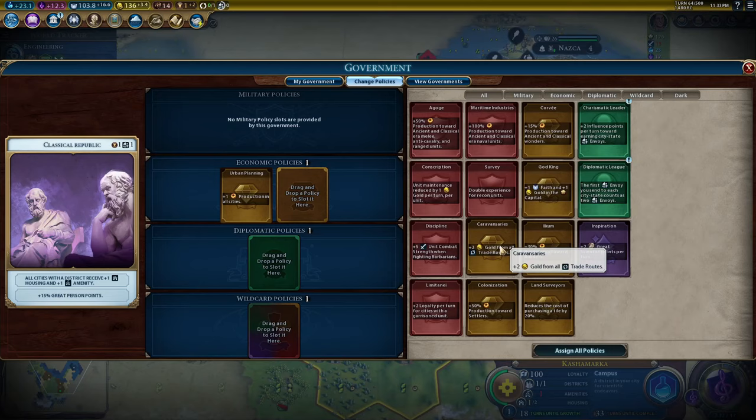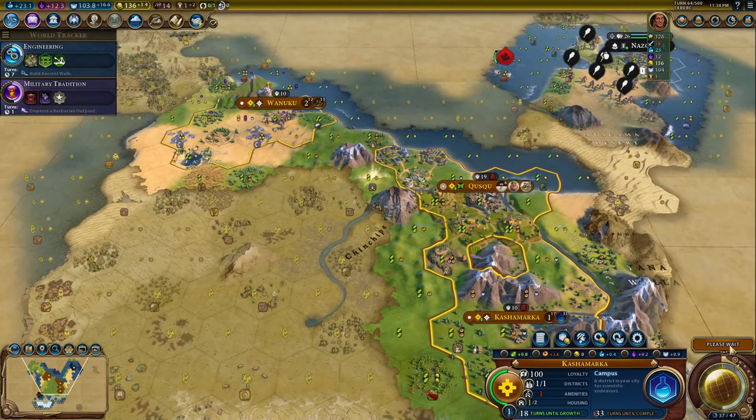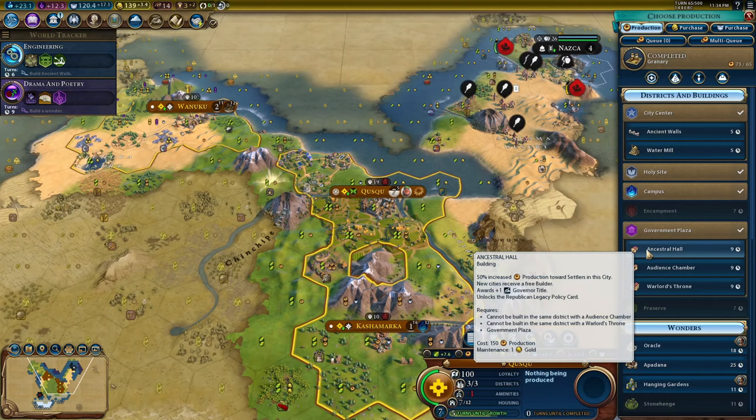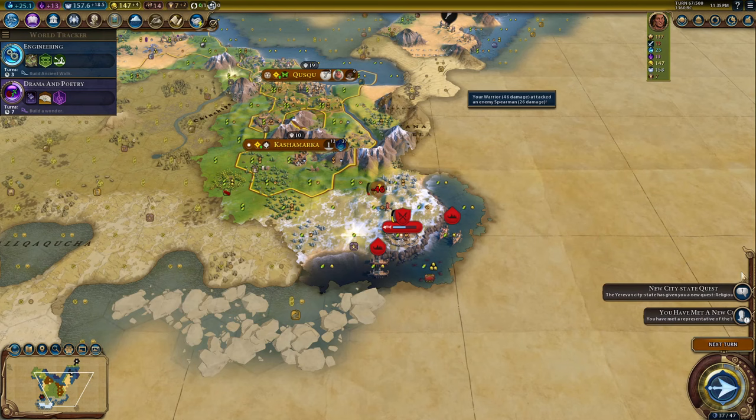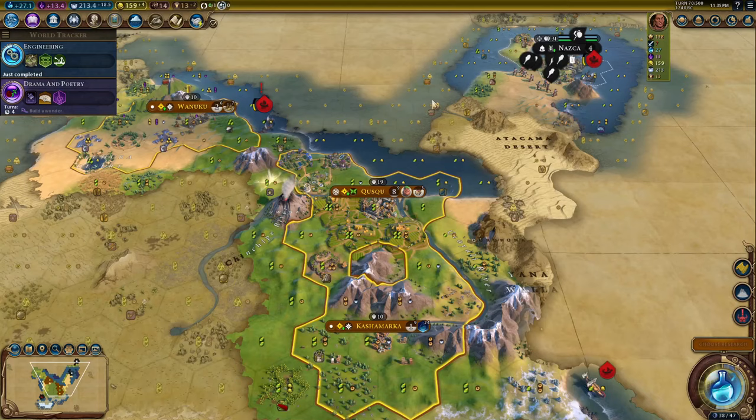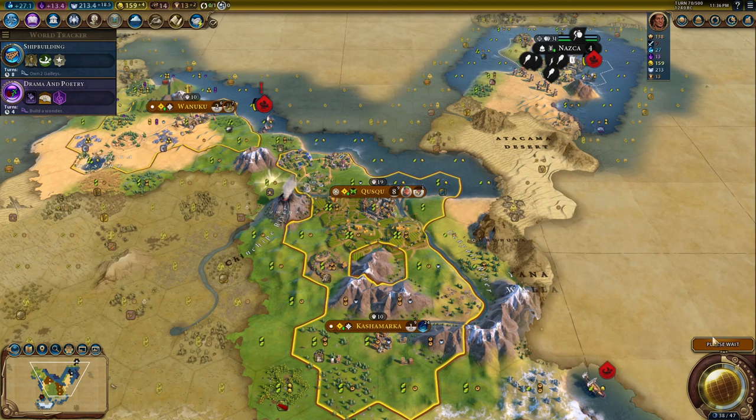The leader, Pachakuti, gets the ability Chapac Nan. Your domestic trade routes get plus one food for each mountain tile in the city, and that can easily be five to six food. So do you see the theme here? It's food and it's growth. Large cities built around mountains, playing tall more than playing wide — although this is Civ VI, so tall and wide is better and is still viable as the Inca. Pachakuti allows your capital to grow super fast. Faster growth means more yields and faster districts, which again means more yields.